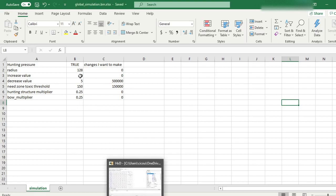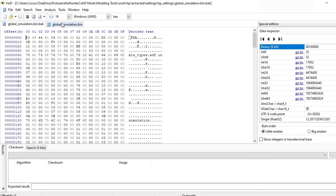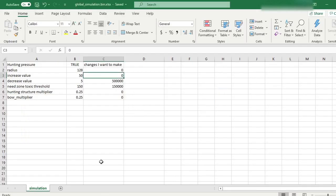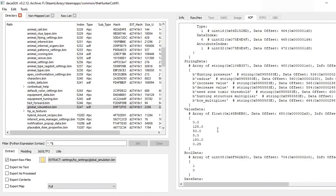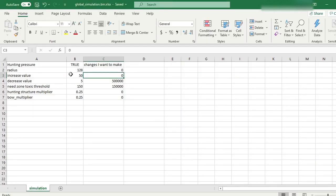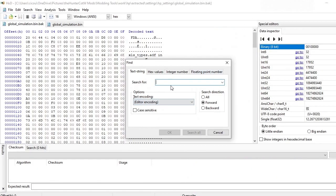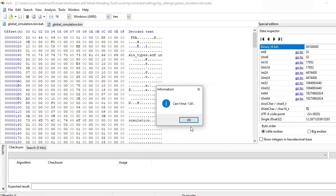So in the hex editor, let's say we want to change the increase value to zero, like what we've done here. This .back file is actually the original — HxD hex editor automatically created that when I started modifying. To find that value, what we're actually searching for is this set of numbers — the value data array. In the spreadsheet format it's nice and easy to read, but in the hex editor it's not, so we want to try and find that array by searching for the values in it.